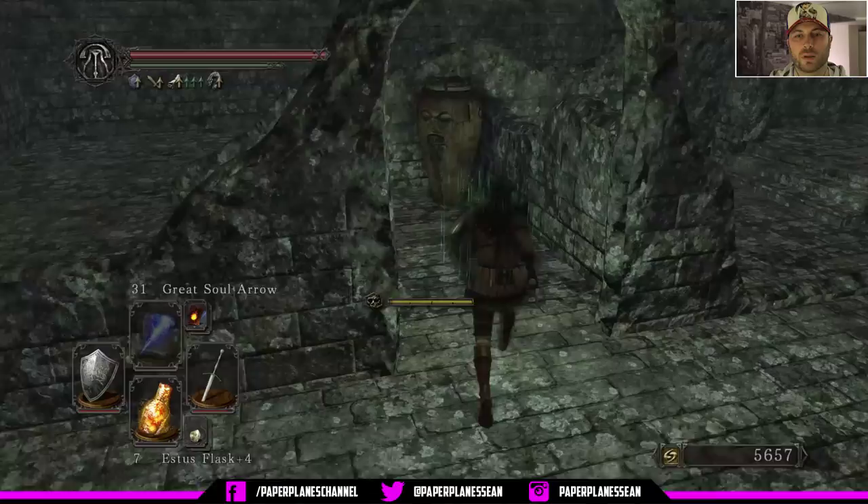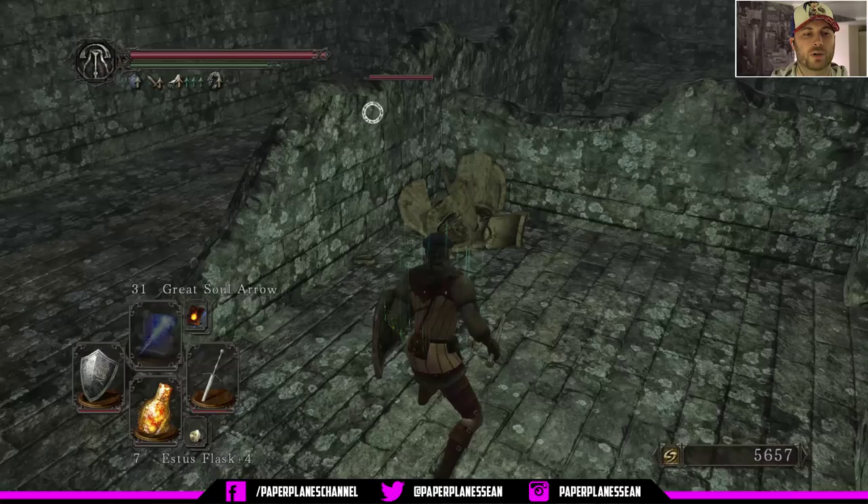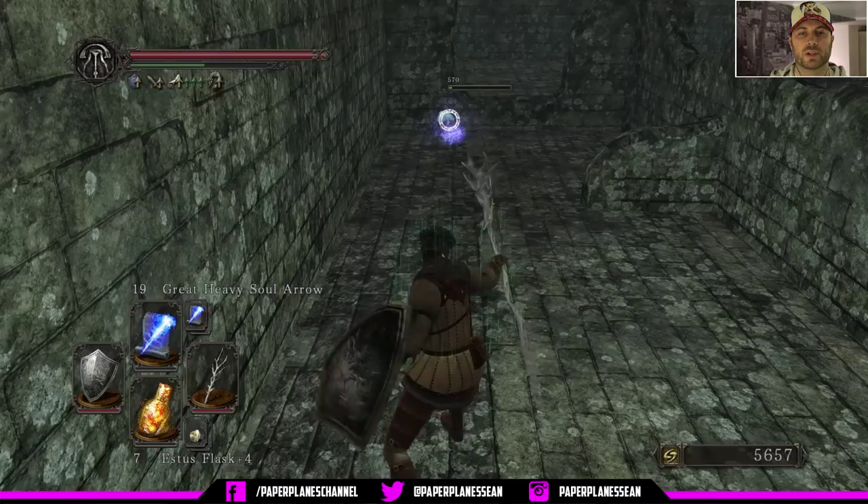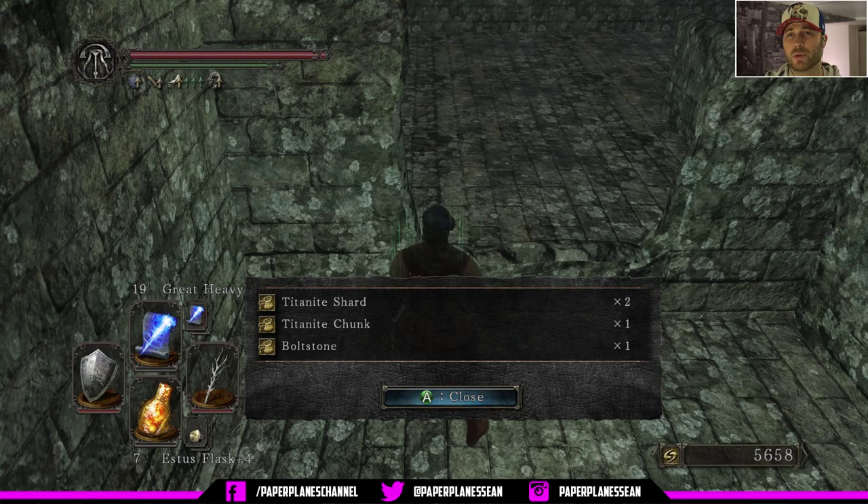You can hear a crystal lizard around the corner, so what I want you to do is go ahead and target it, and then switch to your casting and go to your heavier sorcery spells. It's going to take three casts usually to kill this guy, but he's well worth it and he's got nowhere to really go, so he's pretty easy. He's probably one of the easiest crystal lizards to kill in the game. So you get all that nice loot.